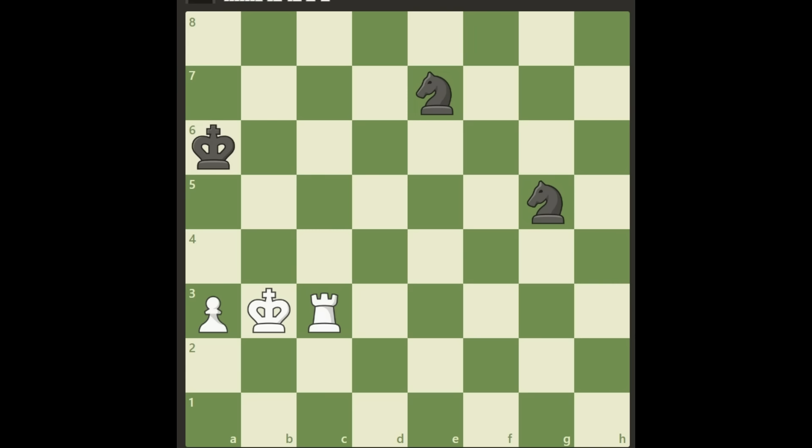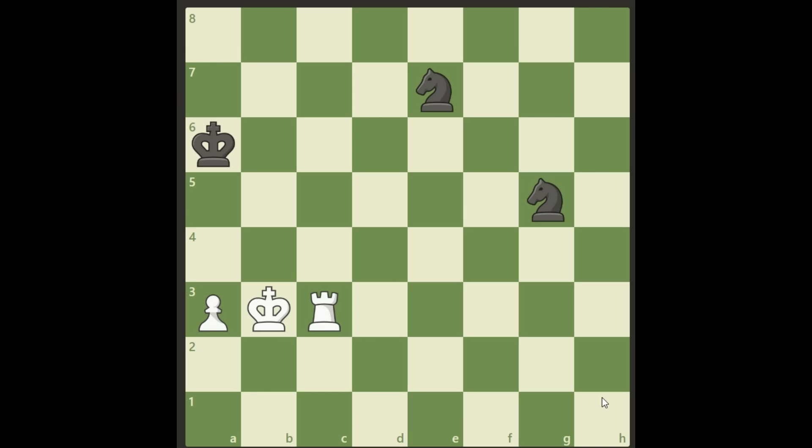Hello everybody. This puzzle is really brilliant — I think I found a really good one this time. White is on the move and we are winning this. Despite being up against two knights, our pawn is far away from promoting, there's a king in the way, and since this is a pawn on the a-file, we cannot exchange our rook for two knights because it will not queen.